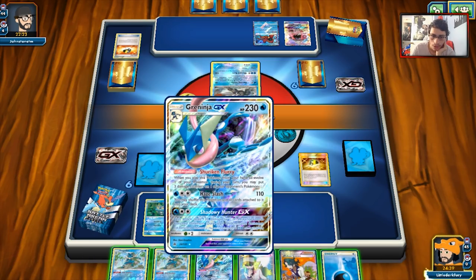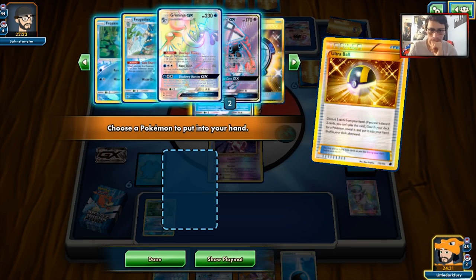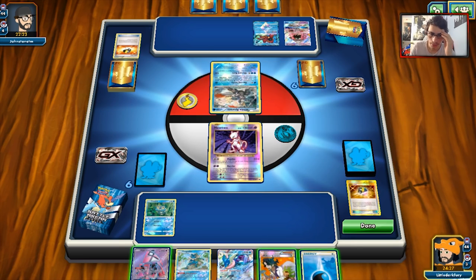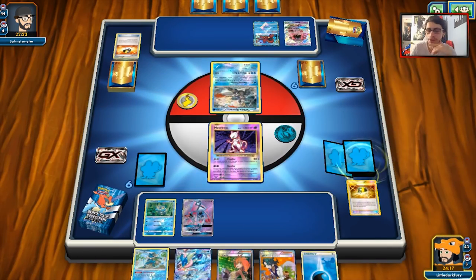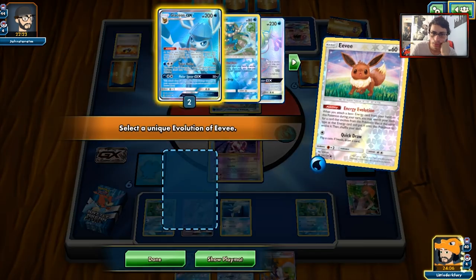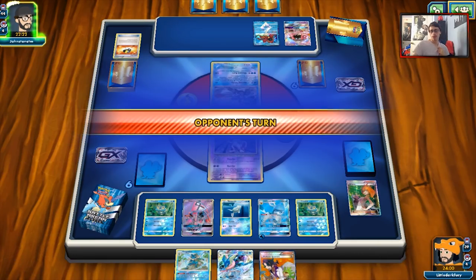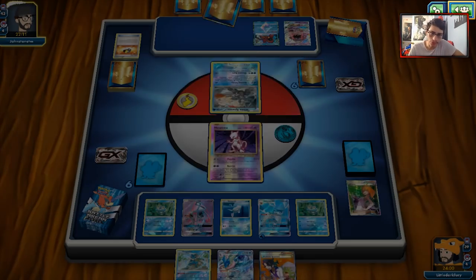We get Double Frogadier and Remoraid down via Brigette, put DCE on the benched Eevee, and pass. Octillery is prized unfortunately. Opponent puts a Choice Band on their Volcanion and does another Cynthia — still no Max Elixir or energy acceleration. They do get a Lapras into play. They Ultra Ball discarding two Waters, grabbing a second Tapu Lele — they're anticipating Glaceon. He passes without energy again. That's another missed energy turn. We get a nice top deck: another Frogadier. We'll do Sycamore to dig deeper and look for a DCE to attack.